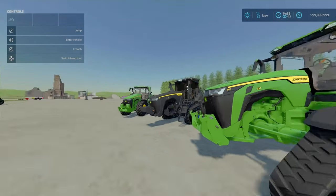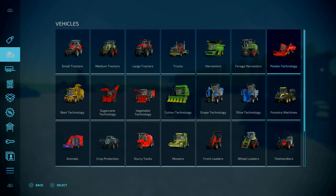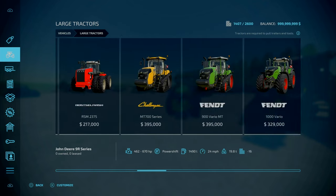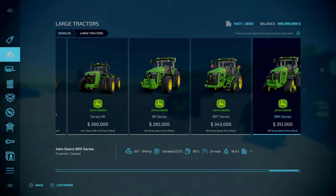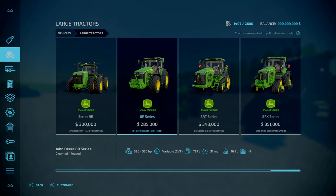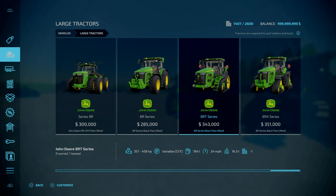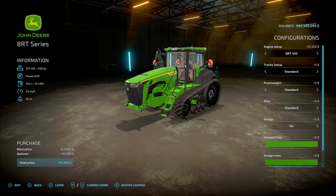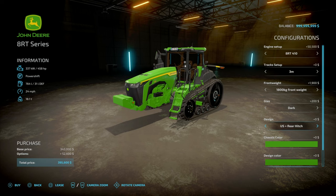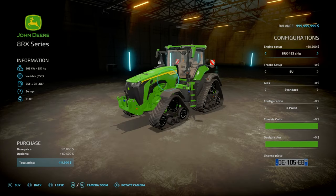The 8R goes from 326 to 550 horsepower. The 8RT goes from 357 to 458 horsepower. The 8RX goes from 357 up to 549 horsepower - very similar to the 8R. Without further ado, let's go into Large Tractors where you'll find these beautiful babies.